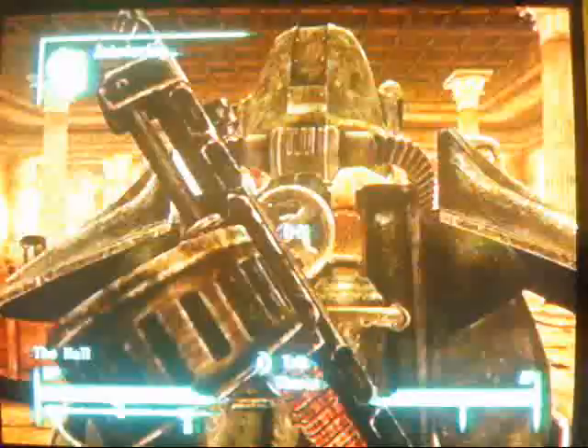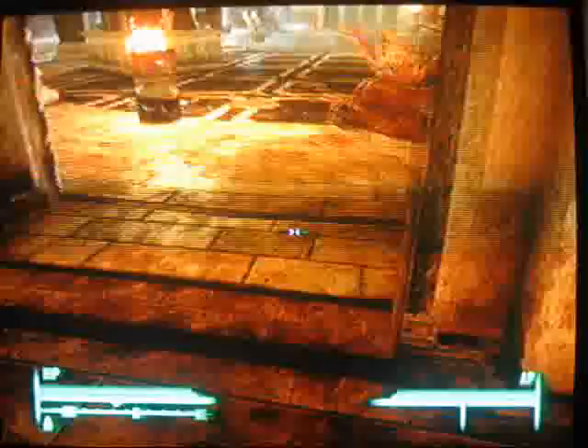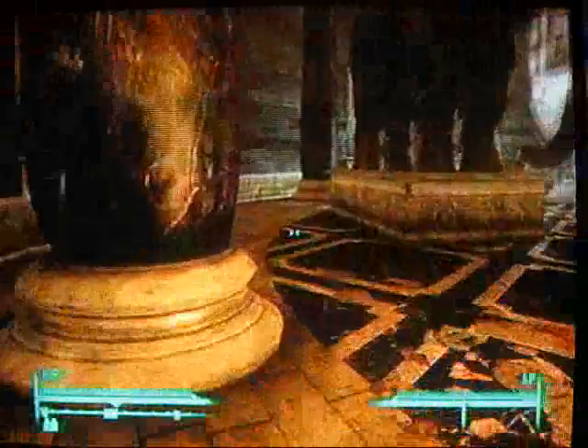Once we get there we have to go into the lower halls. Now if you have a ghoul mask and haven't been in this place, put it on because there's a substantial amount of ghouls in here. I killed them when I was doing the Lincoln Repeater and other Lincoln items.